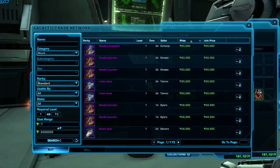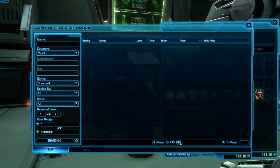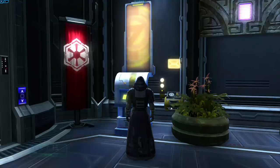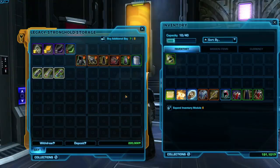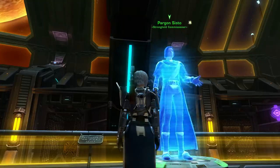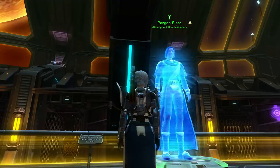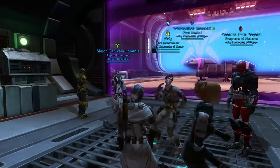You can only hold 200,000 credits on your character as a free-to-play player, but you can hold unlimited credits in your legacy bank. Every time you get close to reaching your credit cap, place your credits in the legacy bank. That way you can withdraw up to 200,000 credits when you need them. If you don't have a legacy bank yet, you need to be level 15 and get yourself a stronghold — you can start the quest in the strongholds and crew skills section of the fleet.